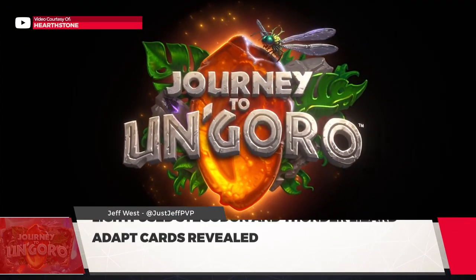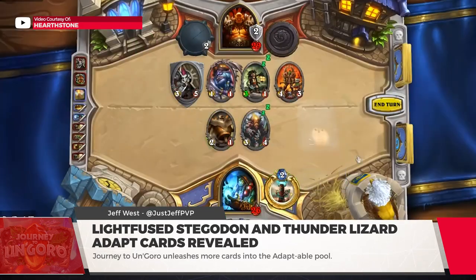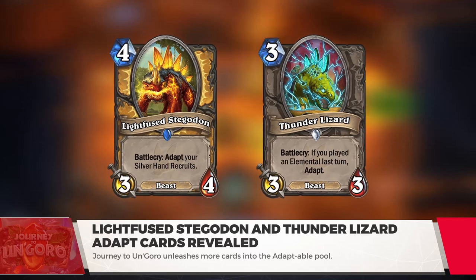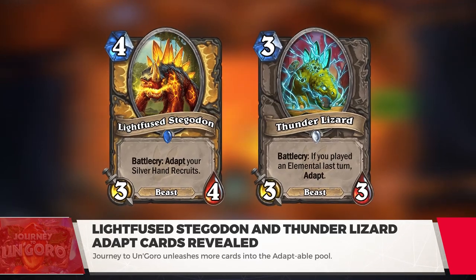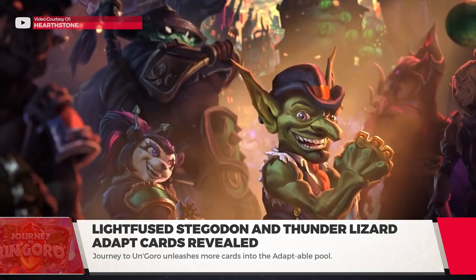As Hearthstone Journey to Un'Goro approaches release, more cards are being revealed. Two Adapt cards were shown this time, with one for Paladin and one Neutral Minion — Lightfuse Stegadon and Thunder Lizard, respectively. But before we get into those, it's important to note the development of the new Adapt mechanic.